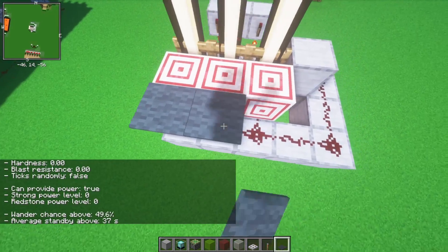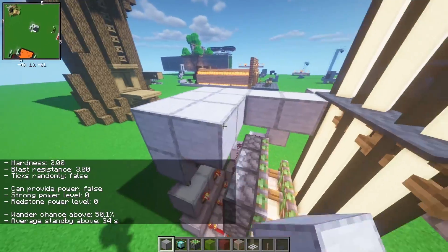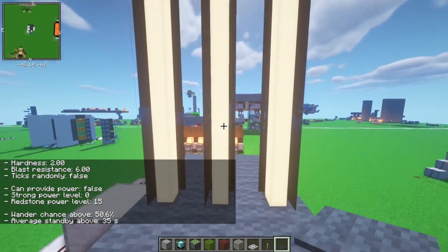Now we can start placing carpets — excuse the chat, that's just a mod I have. I'm going to place carpets all along here. We can put some blocks here and line all this up. Just do whatever you want here. Put more carpets, just like that. And you can see you can completely hide all the redstone.